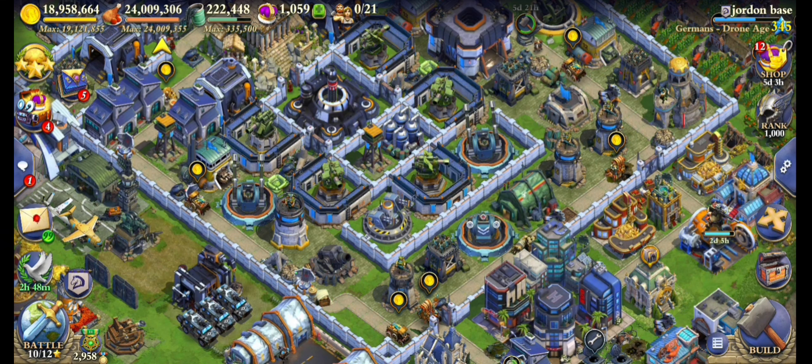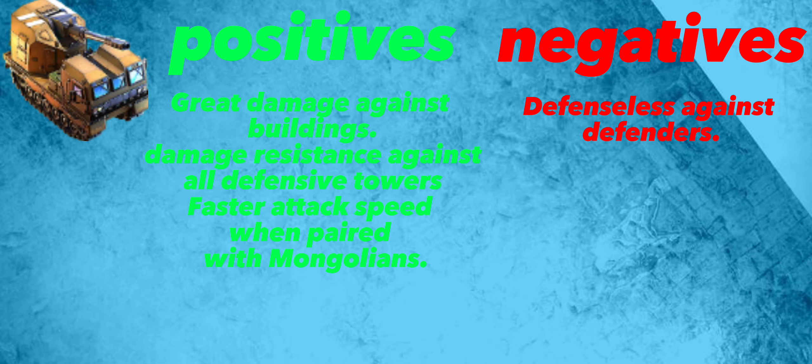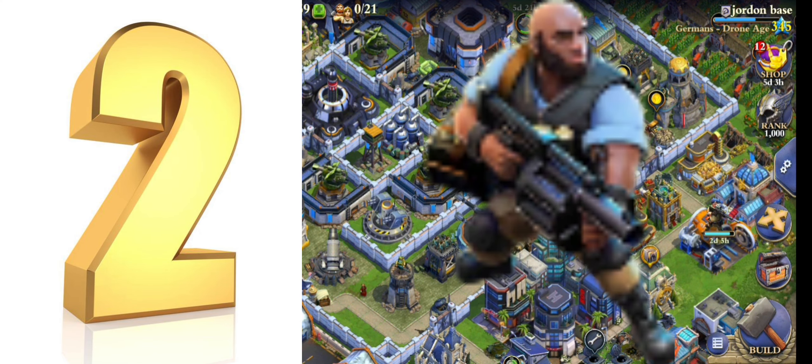Number 3: the Range Siege. This thing is just amazing — it has a very long range and can deal excellent damage to any type of building. Not only that, it targets any type of building, so it's not limited to just resource or defensive buildings. The only problem with Range Siege is that it cannot defend itself against defenders, so as long as you bring anything that deals excellent damage to defenders — like mortars, ranged infantry, or any tank unit that absorbs damage in the front — you're good.